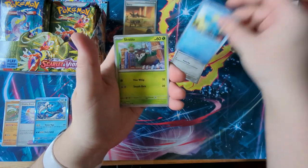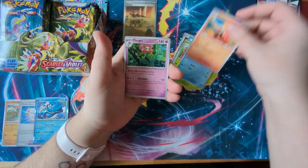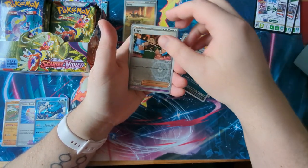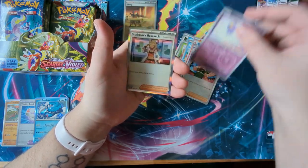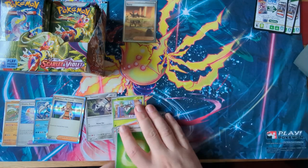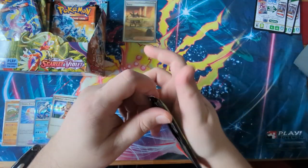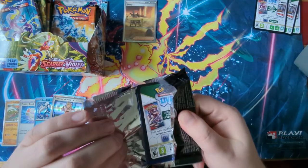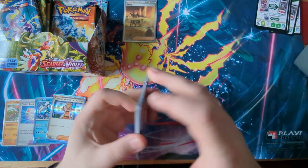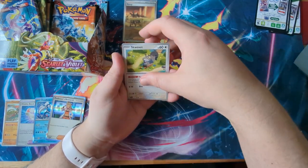Pack three: a Varum, a Cloncher, a Skiddle, a Quaxly, a Crocolore, a Florgas, a Muck, a Reverse Holo Judge, a Reverse Holo Drifloon, and a Professor's Research. Cards everywhere! How's your day going? How are your pulls? Let me know in the comments. I kind of like the looks of so many decks — like the Ointelone deck that plays with Squovit.